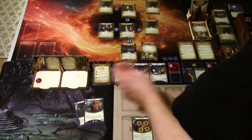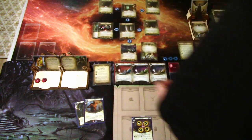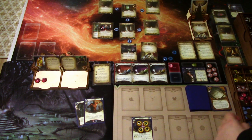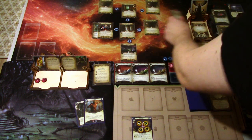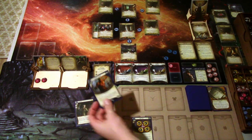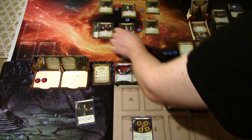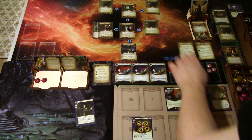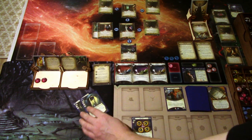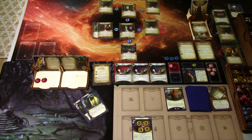Round 3: add another doom. The encounter card is Staring, which fizzles — good. First action: punch the rats again at four versus one — plus one, rats dead. Second action: play the Hunter's Armor for only three resources. Last action: move. No enemies, so we go to upkeep. We draw Prepared for the Worst — good for the icons at least — and gain a resource. Quick round.